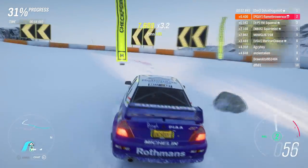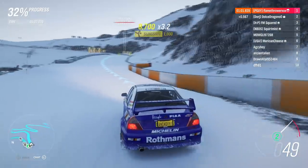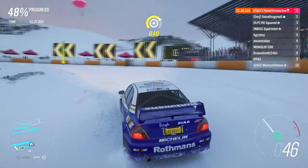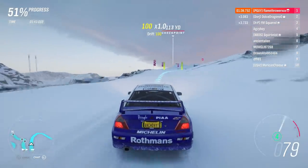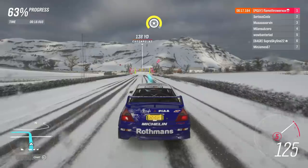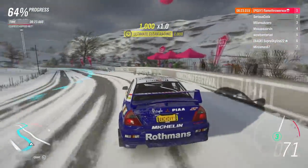Carrying as much speed through the corner without understeering off the road is the key to maintaining your speed throughout the entire rally track. If you feel like you've overshot the corner, letting go of the throttle will make your car much more responsive so you can turn in more. Most of the time you won't even need to use the brakes to correct your trajectory, unless you went into the corner stupidly fast — in which case it's your fault, dummy.